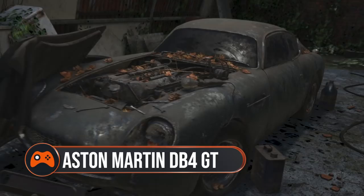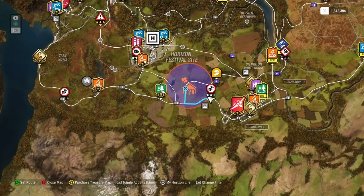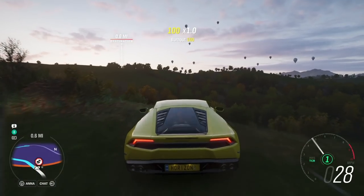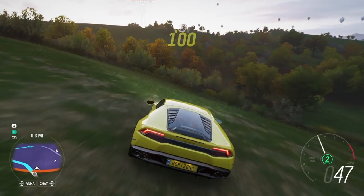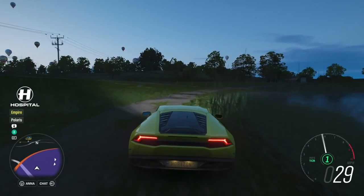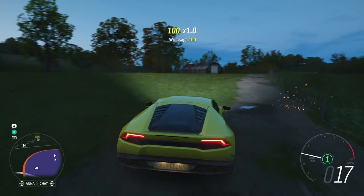The Aston Martin DB4 GT. You don't have to get the James Bond DLC pack to own your very own Aston Martin in Forza Horizon 4 — you can get the DB4 in the autumn season. The barn hint circle should appear after a couple of hours of play, south of the festival. Look for the large pond at the west part of the hint circle and drive north of the pond about 100 yards to find the barn.